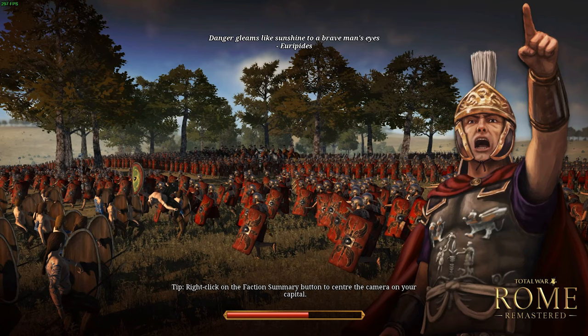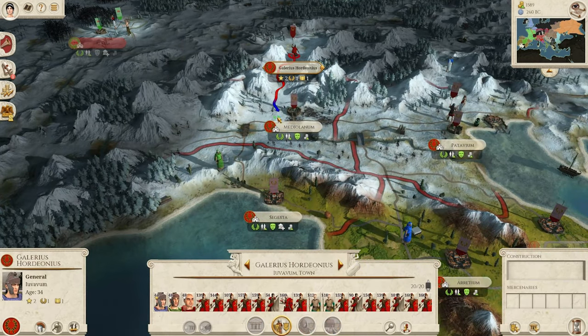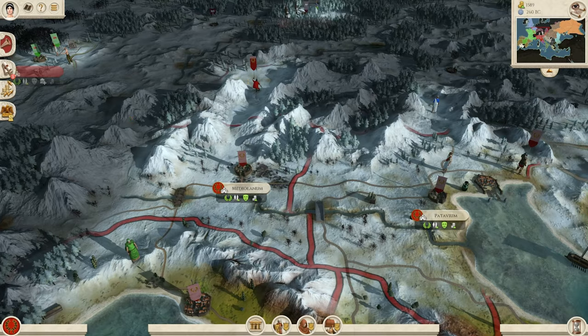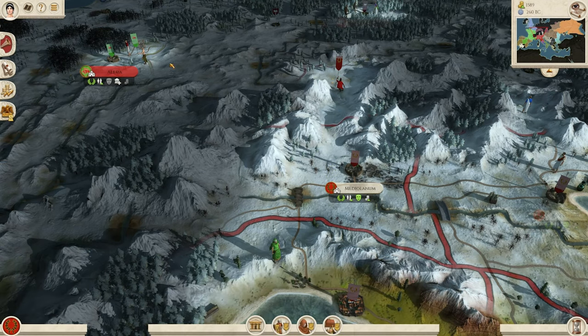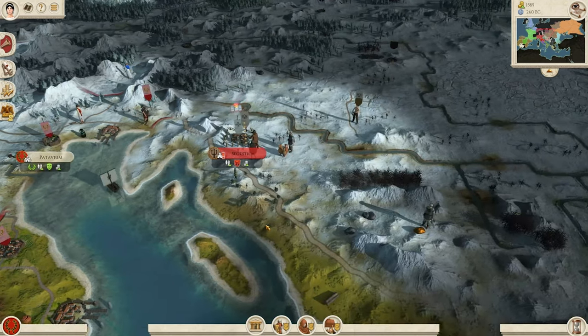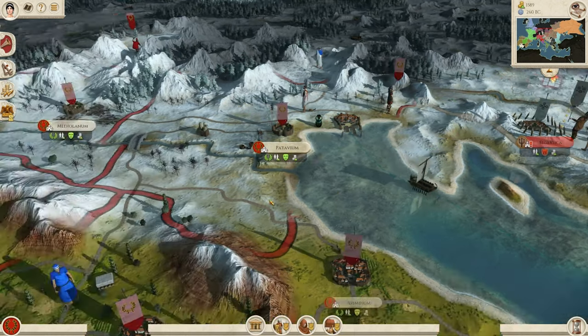That is a problem I personally have that you need to watch out for as well — especially if you are beginning in any strategy game. If you go into a battle thinking it's a super easy one, you tend to get cocky, and it causes some potential issues. So always keep that in mind — that could have been a lot better for ourselves. Galerius Hordeonius got Barbarian Turncoat, which gives him plus one command when fighting Barbarians — very, very good for our current campaign. Now we are relatively equal to Gaul in strength, but we're still going to have to push them — they aren't going to want to let go that simply.